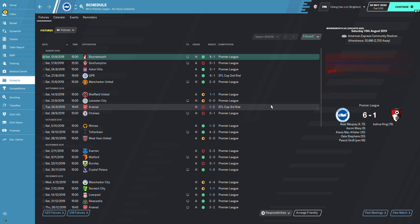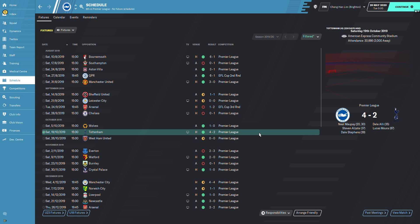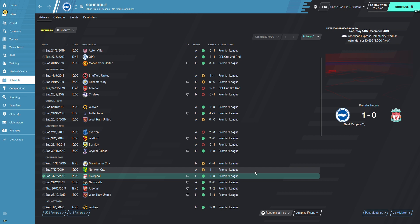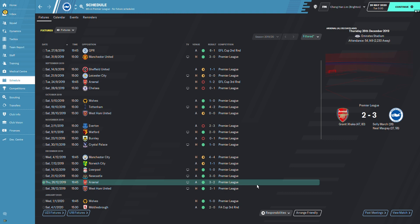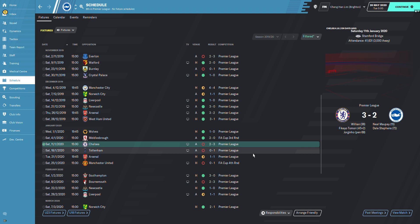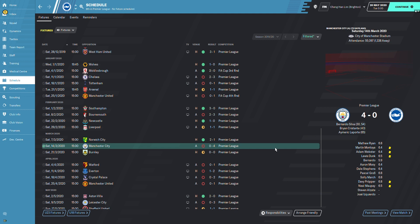Brighton's highlights: a 6-1 win against Bournemouth, 3-0 against Man United with Aramoy scoring a hat trick, knocked out by Arsenal in the EFL Cup third round, then 4-2 against Tottenham at home, 1-0 against Wolves, 4-4 against Manchester City, 1-0 against Liverpool. Brighton got some big results compared to Lecce. A draw 1-1 against Liverpool shows they didn't lose to Liverpool once all season — a real testament to this Cool Underdogs tactic.